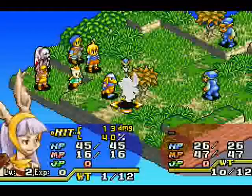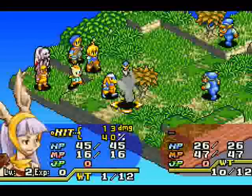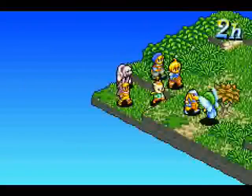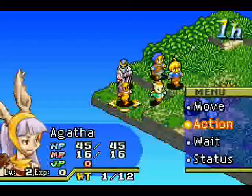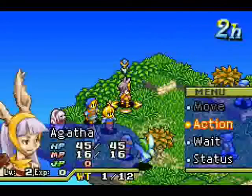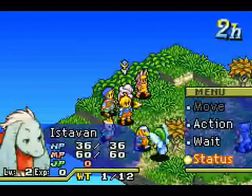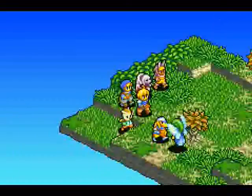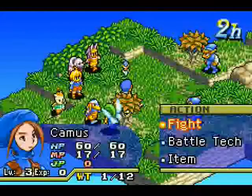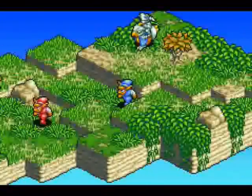You get a readout of how much damage you're predicted to do and the predicted chance of hitting. Anything lower than 50 and you're normally wasting your time. Although, paradoxically, I always seem to have better luck with low hit chances. White mage is your support role, with which you can do supporty things. And soldiery is sort of bog standard punch things with sharp sticks.